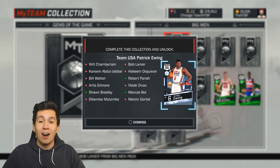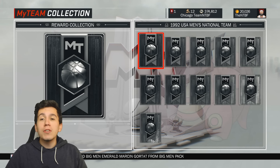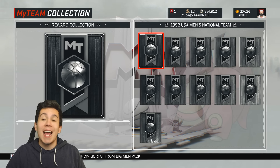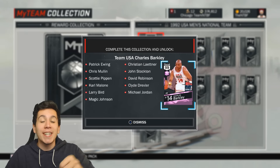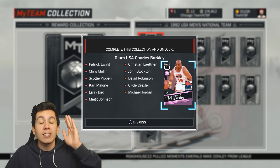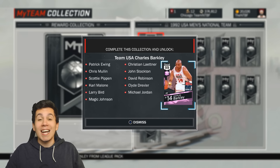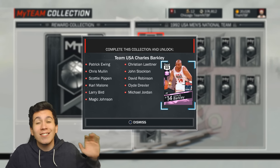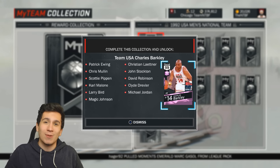That's just the first of like 12 or 13 steps to get Charles Barkley. If you go to the reward collection, you can see they added today the 1992 USA Men's National Team — the Dream Team. The first card at the top of this collection is that Patrick Ewing, so when you complete the Big Man Collection you get that Patrick Ewing, and that's just one of the cards needed. Basically, you're going to have to complete 11 top collections, put them all together, and then get this Charles Barkley. That's going to cost so much MT.